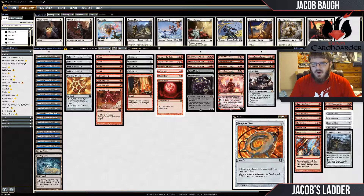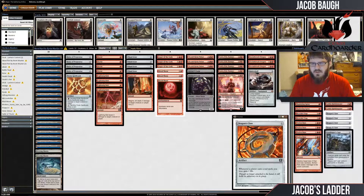We have some Dragon's Claws, which are exclusively for the Burn matchup. It's a pretty nice tool since our deck is almost entirely red — we gain tons of life from our own spells and their spells. And then an additional Grafdigger's Cage to help fight Collected Company strategies and Collected Company decks, stuff like that. So let's get to the games.